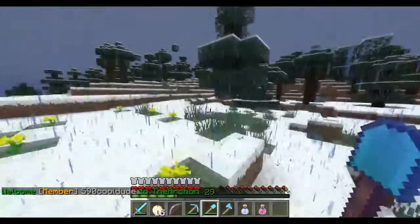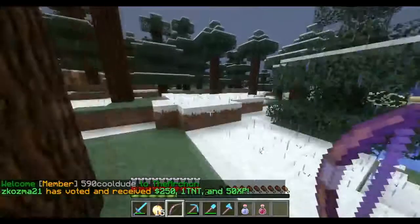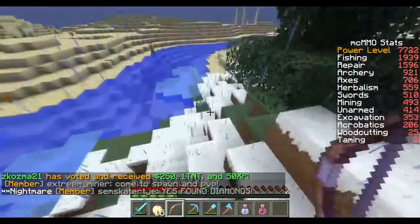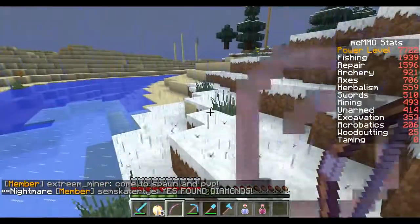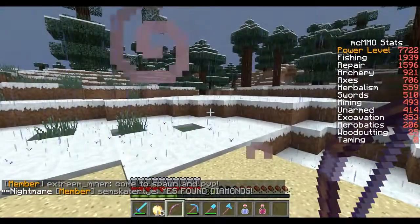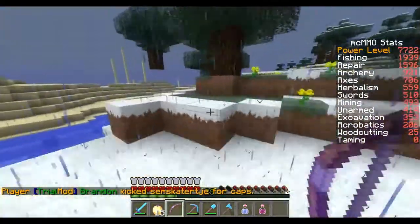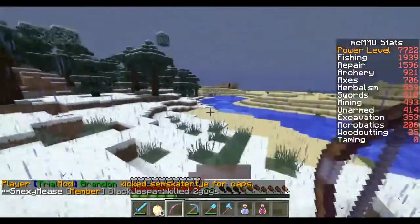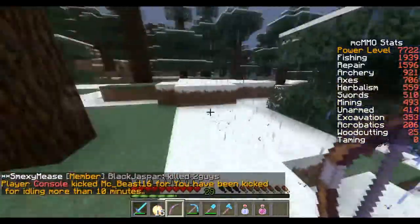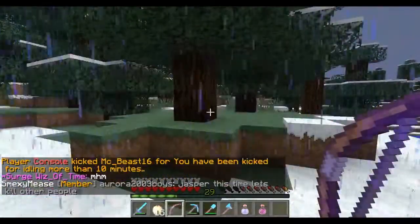A lot of you guys have been requesting a video on mcmmo skills — what the specific skills do, how do they help. On the mcmmo server you have access to /stats and it shows your entire level for all the different skills available. You have power level, fishing, repair, archery, axes, herbalism, swords, mining, unarmed, excavation, acrobatics, wood cutting, and taming.